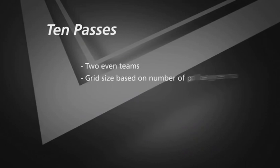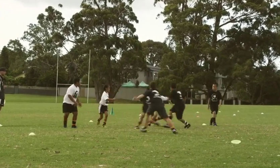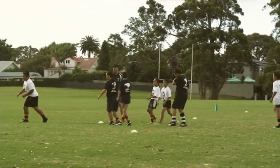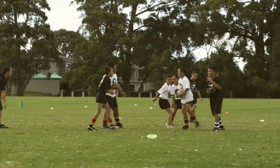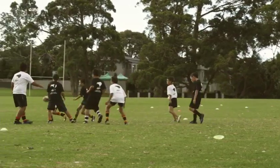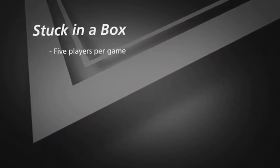This game is called 10 Passes. Split your group into two even teams and set up a grid. Give one team the ball — the aim is to make 10 consecutive passes without the other team intercepting or knocking the ball down. If they manage 10 consecutive passes, give them a try or one point. If the ball is knocked down or intercepted, the other team gets the ball. The game continues until a set number of tries is scored.